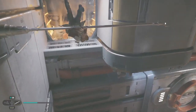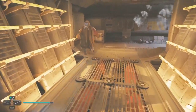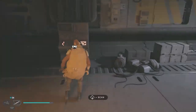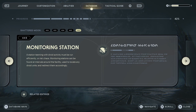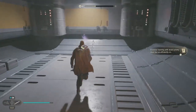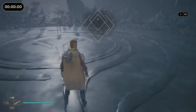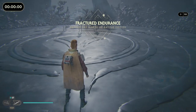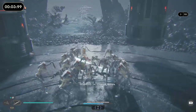We need to explore the entire area. Cal's not in that bad shape. Scan that — we found a monitoring station. Teaming with droid activity, it must run efficiently or risk chaos. Monitoring stations are found at intervals around the facility to locate any droid units and redirect them. More fighting ahead — it's more fun anyway! We're on the double blader, so I'm tempted to jump into the middle of them.